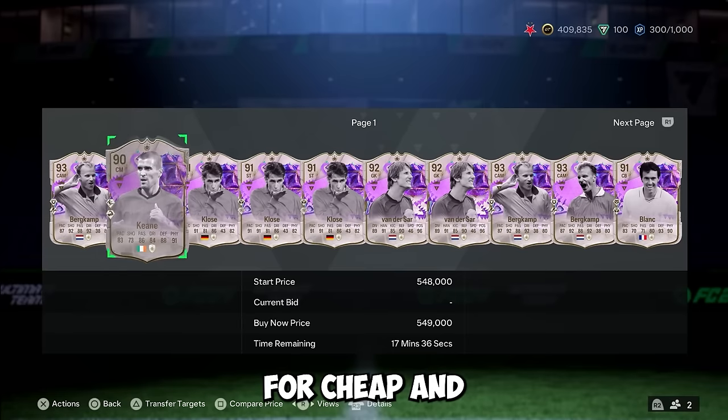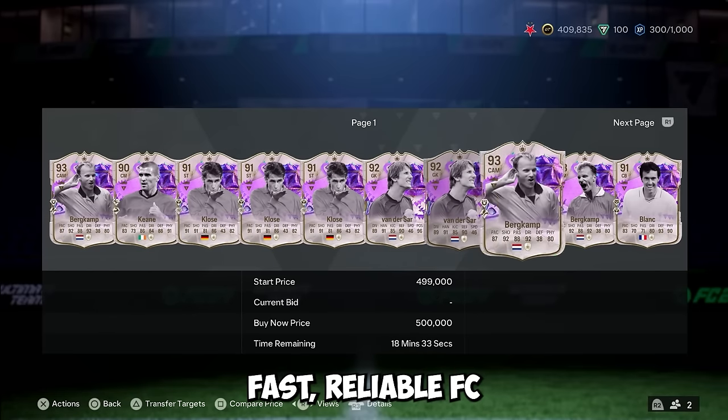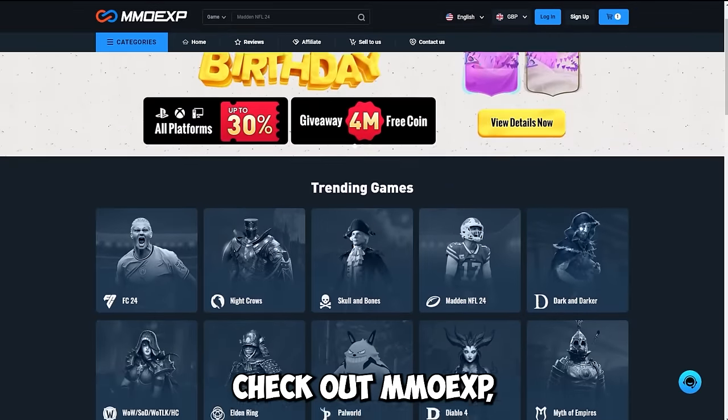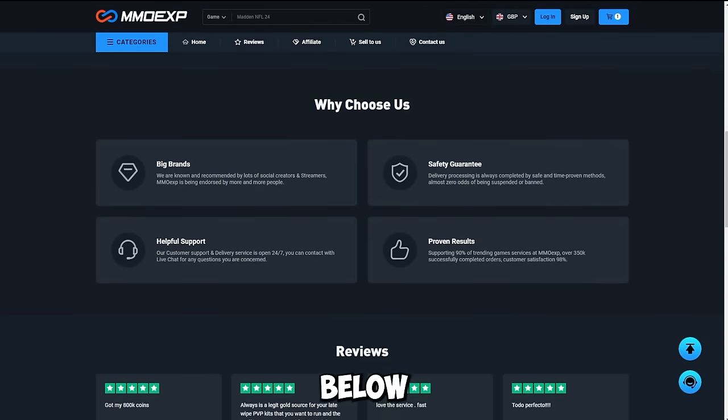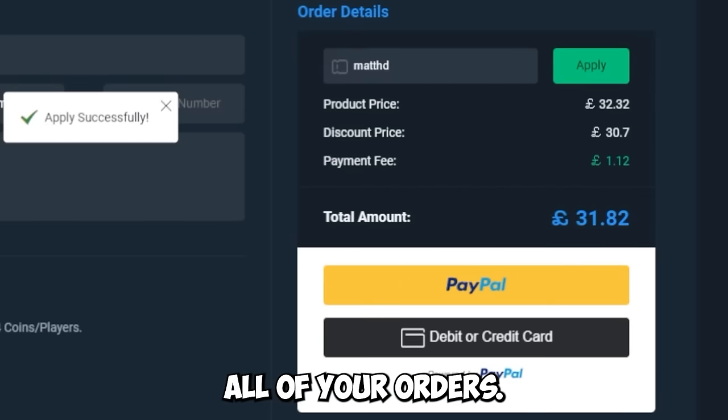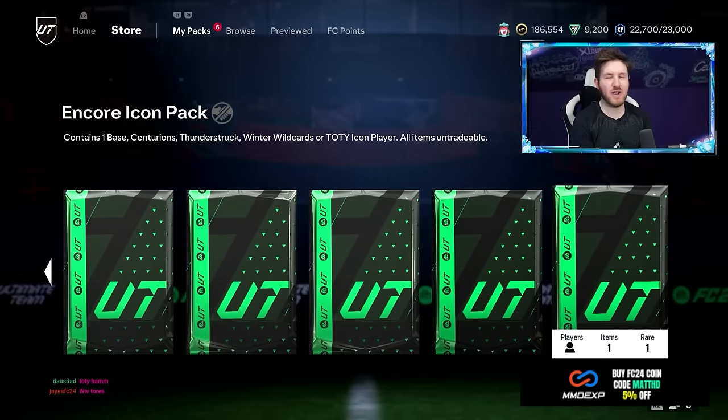For cheap and fast reliable FC24 coins for Ultimate Birthday, check out MMO Exp — the link is down below. Use the code MattHD for five percent off all of your orders.